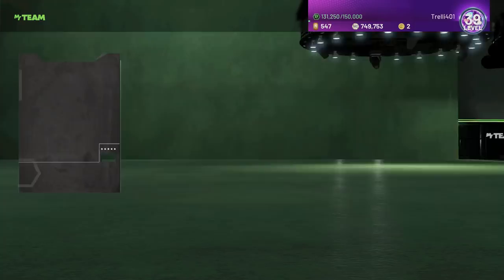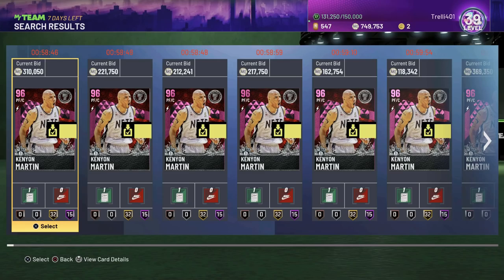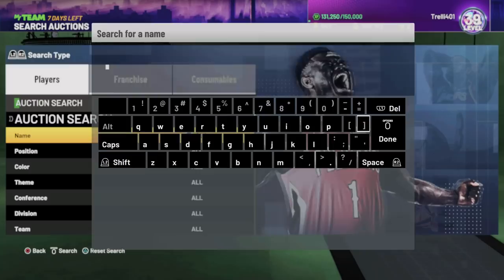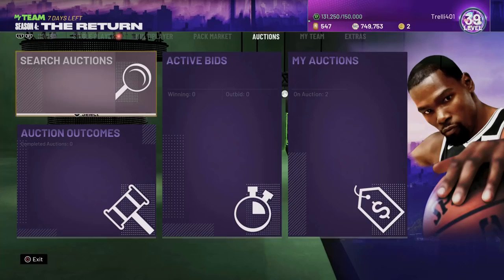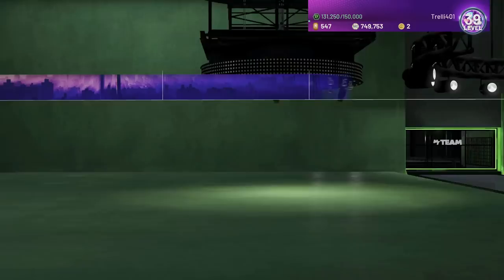Let's see what price this guy is currently going for. Right now he's about 310k, so he's not cheap at all. Let's see if there are any Opals of Kenyon Martin up - anyone who figured out this method, since it's been about 3 hours. There are 4 up right now.